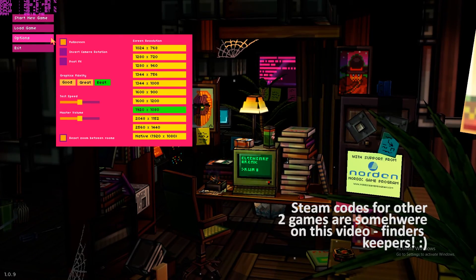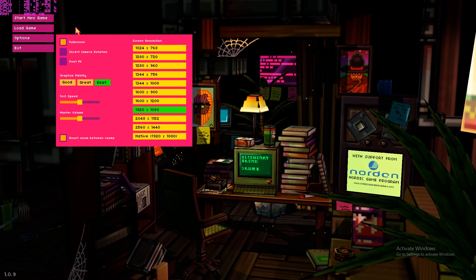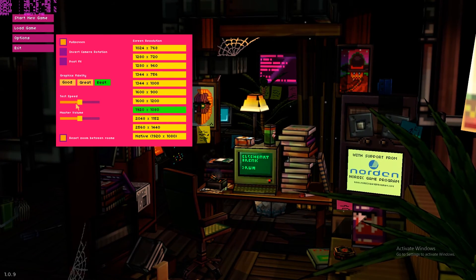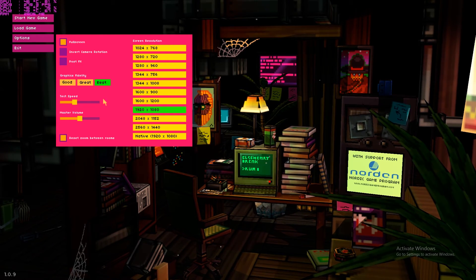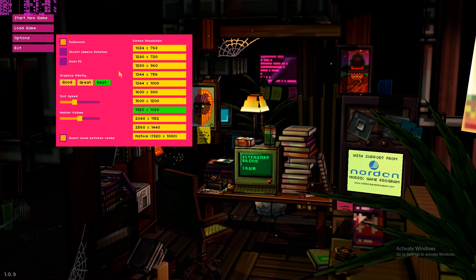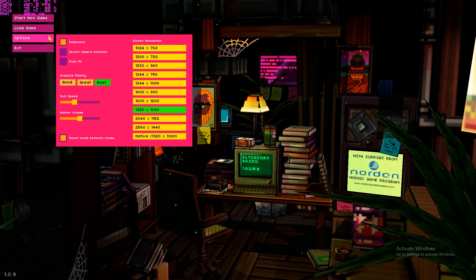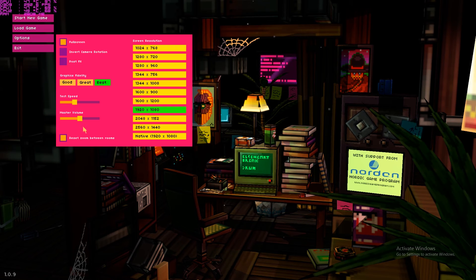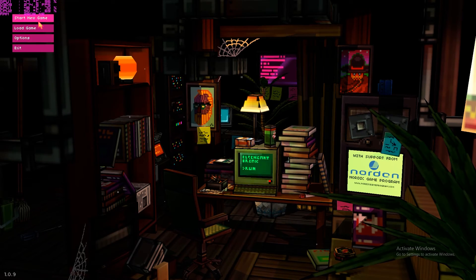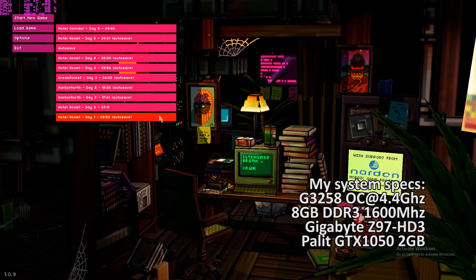Before we get further, let me quickly have a look at the options menu for the game, which is quite important. There are not a lot of options — you can choose the resolution, text scroll speed, and overall quality. It's not a very informative or plentiful menu, however it does the job. The game seems to have an overall fixed quality the way the creators wanted it to look, and I think that's not a bad thing, especially because the game runs pretty well on a system like mine. My system specs should be visible on screen right now.